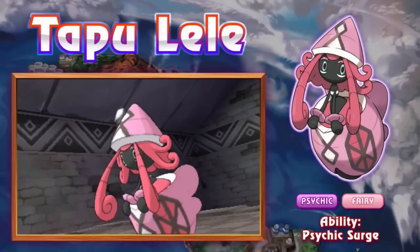At number 4 we have Tapu Lele. Another Tapu — all the Tapus and Ultra Beasts are just kind of the best. I know this video seems like a bunch of Tapus and Ultra Beasts, but that's genuinely just how the meta looks right now — they stand out the most. Tapu Lele — the reason it's so good is its ability, Psychic Surge, which sets Psychic Terrain. A: it makes this thing immune to all priority. B: its Psychic-type moves can't be resisted.